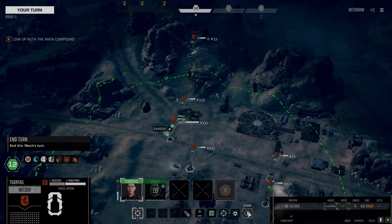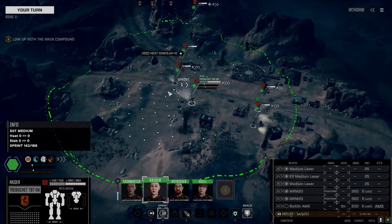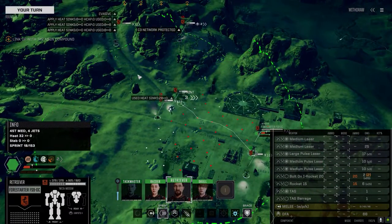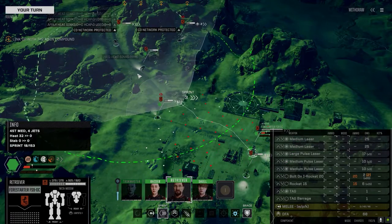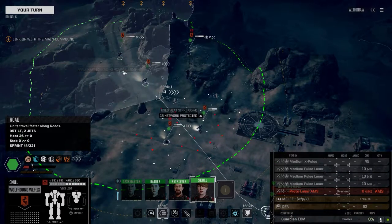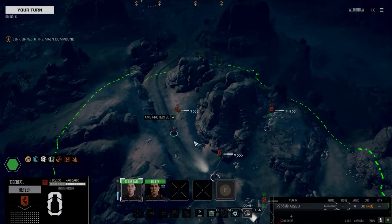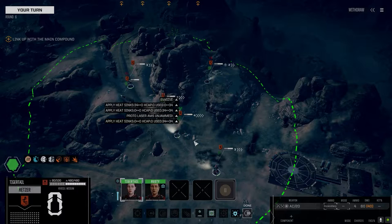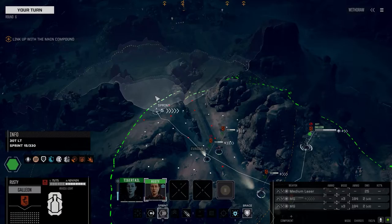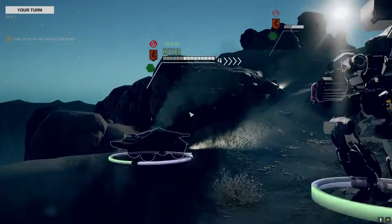Battletech starting at like 3025 with all the old mechs and the loss in technology over time — I used to think that was a really cool premise for everything. So that's why I figured you'd still need manned units and side turrets and stuff. But at this point in time, with old technology brought back, all that would go away and you'd get proper computer systems and proper targeting systems again.